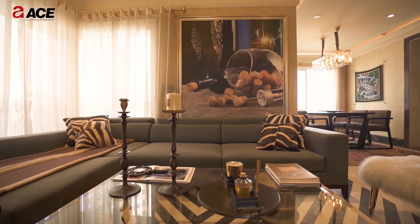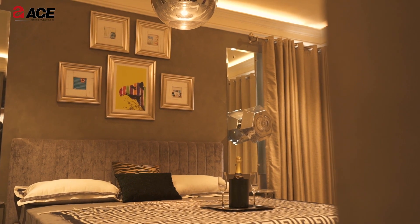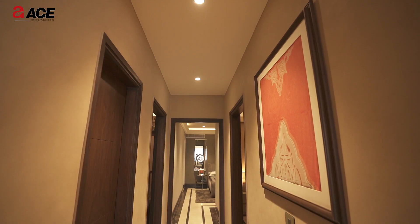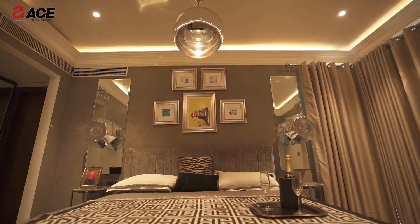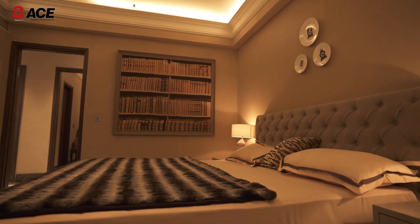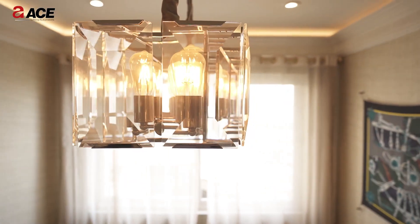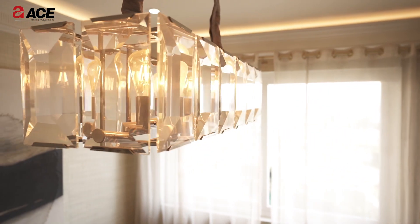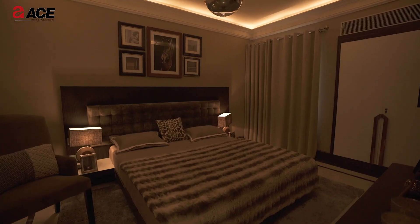Ace Group and Gauri Khan collaborated to create the showcase flat. With accentuated lights, metal and glass features, she has provided all the furniture designs, all the lights, all the finishing material. The clients can take a lot of inspiration from this.